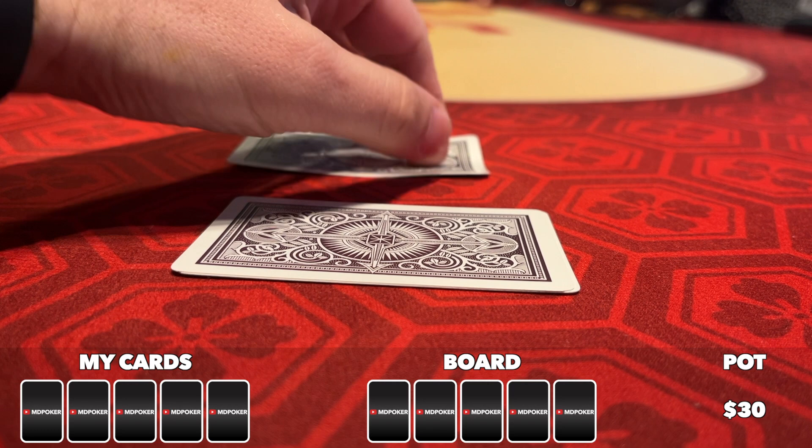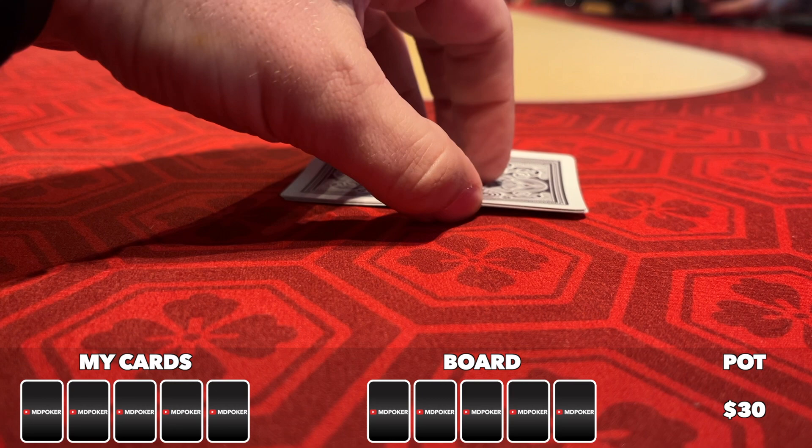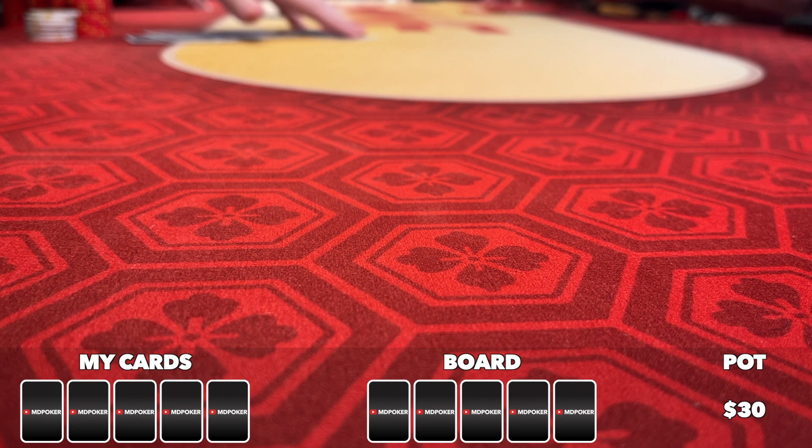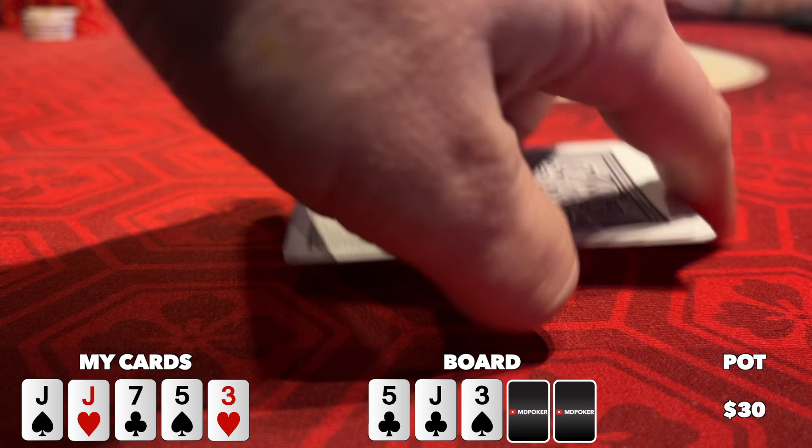I bought in for 500 bucks, but I'm already down after running top pair into a flop set on my very first hand. Thankfully my opponent only had a hundred bucks or so. So now we head into this six-handed Drawmaha bomb pot.